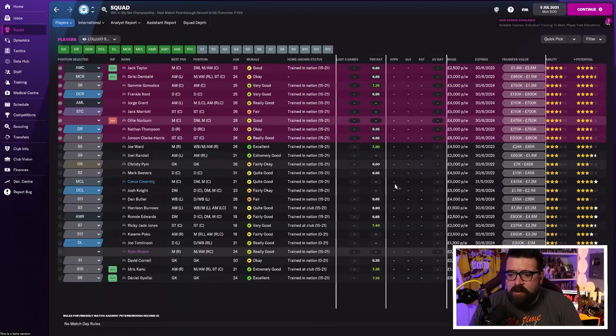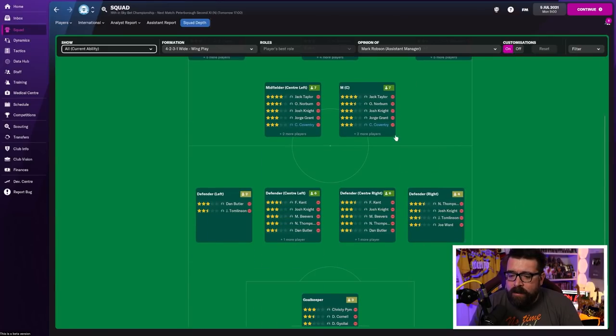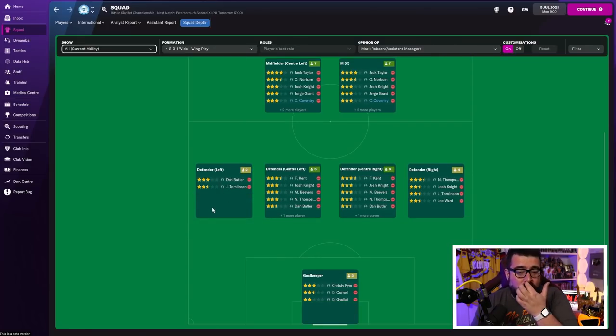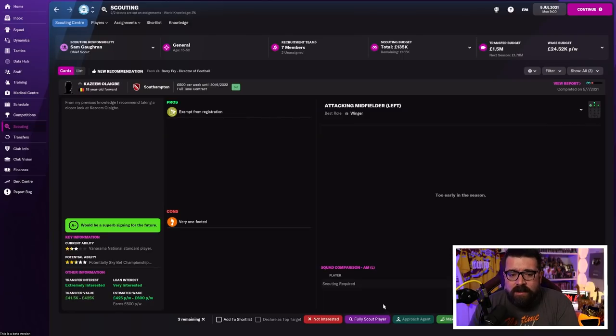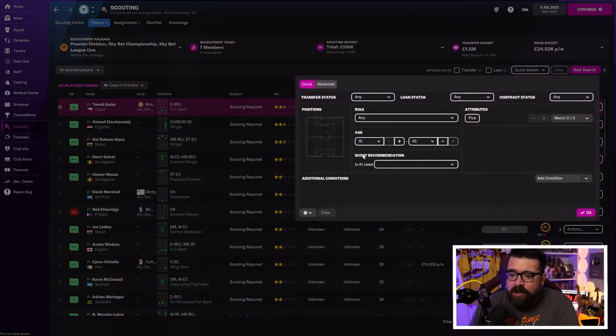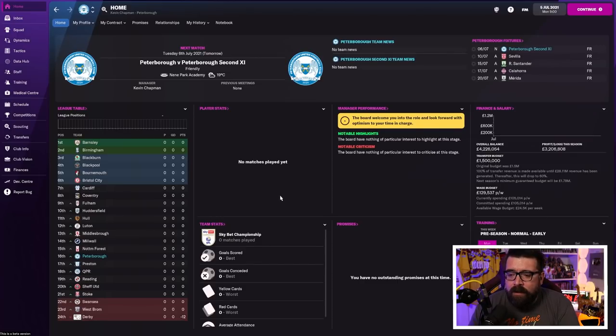The other thing you can do from the squad view is get an idea of where you might have weaknesses. Looking through there, I'm not noticing a left back — we might need one. If you want to confirm it further, click the squad depth tab, which gives you an idea of your positional depth for each position. You can see left back is pretty weak — we've only got two and one of them is only two-and-a-half stars. Maybe we need a left back. That's when you go into your scouted players and start looking at who you might want to bring in. Transfers is a whole separate thing I'll cover in a separate video, but that gives you a starting point.